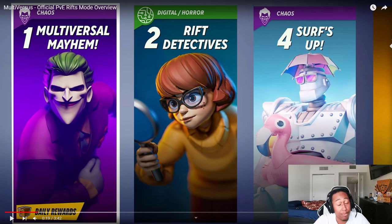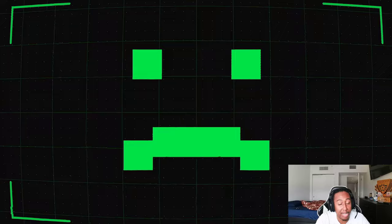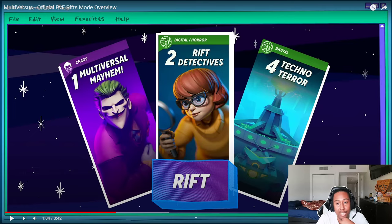Right now it looks like we have four Rifts — campaigns that are available. One, two, and four are shown, and I'm assuming the third is there too or possibly something else. One of them is called Techno Terror. So that's at least four to start with, though there could be more. One of them looks like it's the only one with daily rewards possibly.